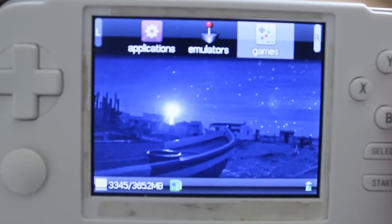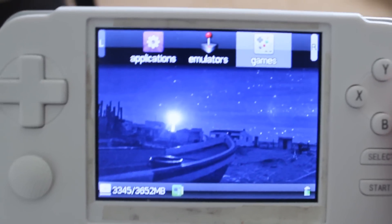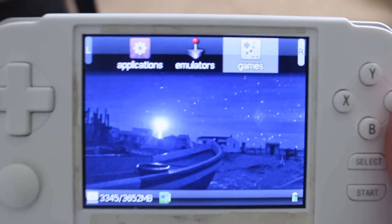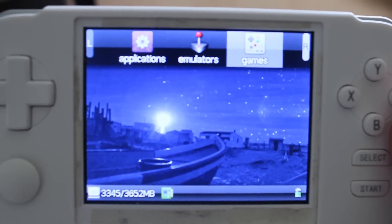For some reason my screen capture software does not want to work today, so I want you to take my word for it — the packages are in the apps directory on the root of the SD card. Now when we reboot, the two games will be installed, and I think you guys will enjoy them.